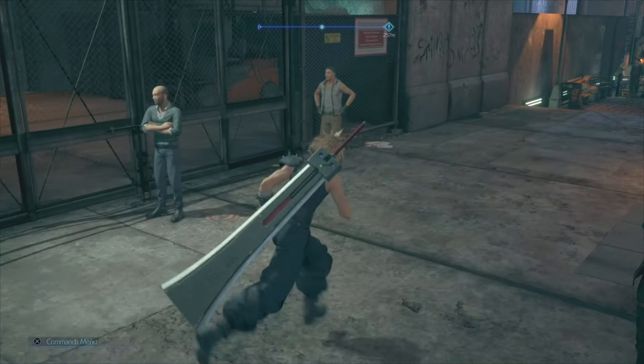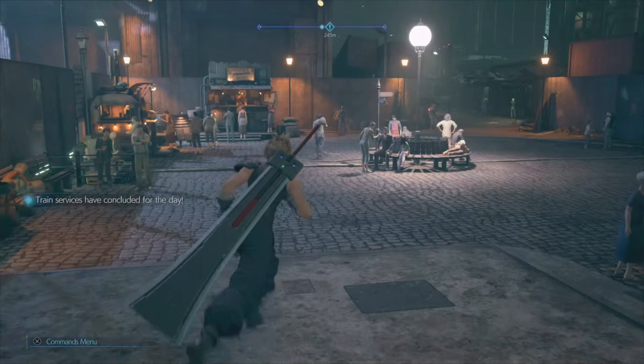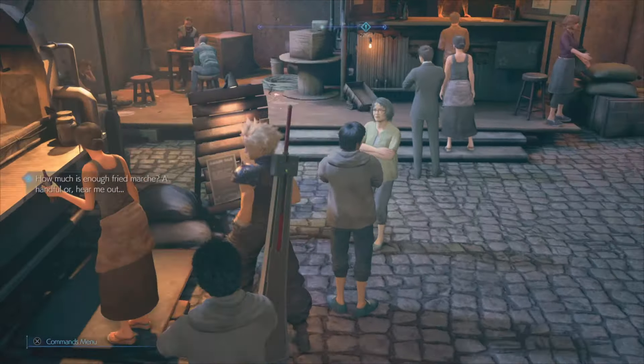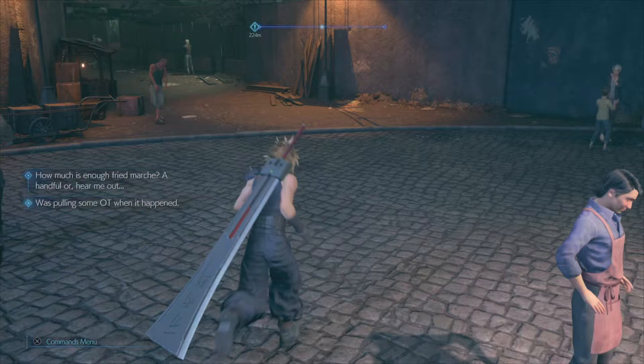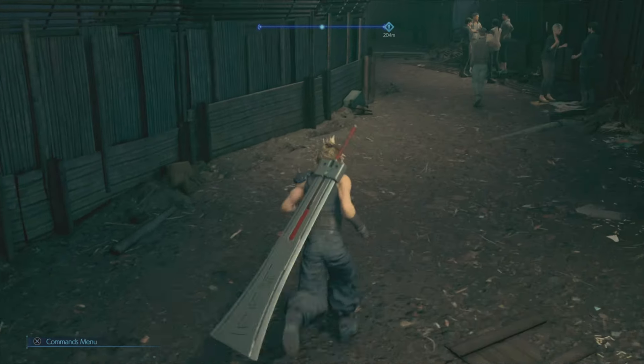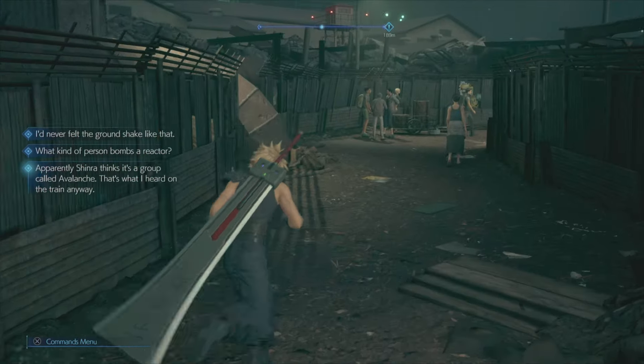Hello everyone, it's ChloeNation here, and we are in chapter 3 now. With chapter 3, this is where we're going to get Tifa's second outfit, and I'm going to show you how to do that.